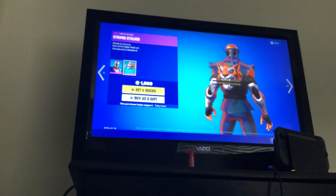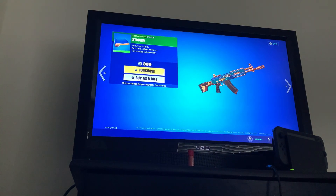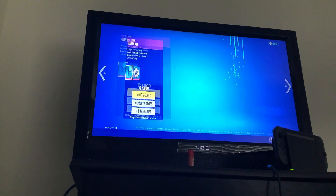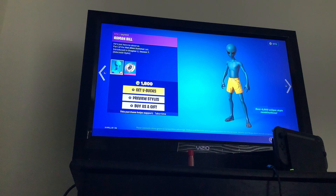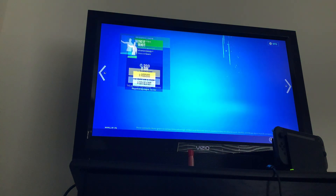Copper wasp swipe, the stalker backbling, the power punch pickaxe, the stinger SMG wrap. Diamond ponies are still here. Human bill is back though, with a weather balloon backbling. The scarlet defender is back.